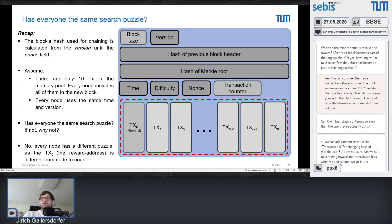On the question of whether a miner can state a different version than the one they're actually using: other nodes would probably reject blocks generated by another version, so the version has to be correct.